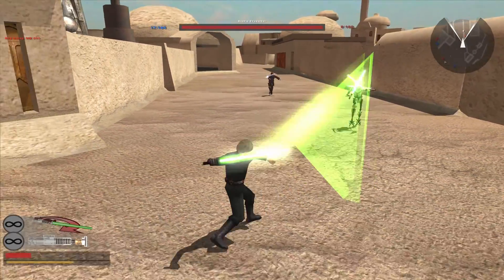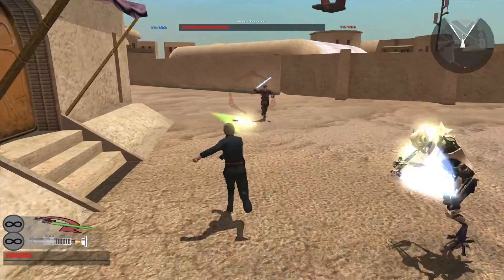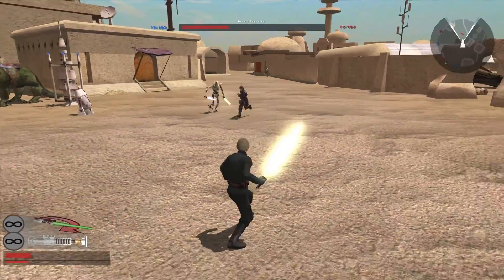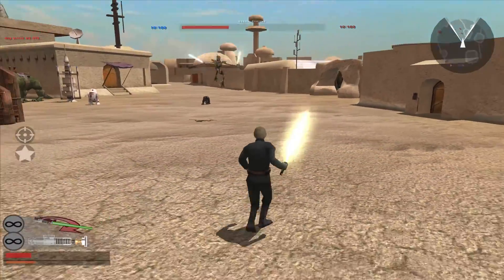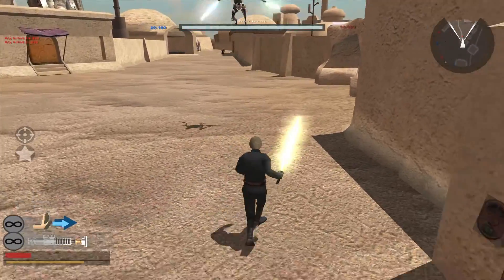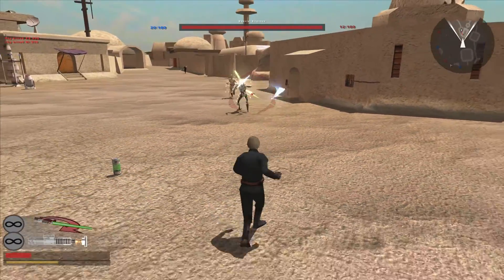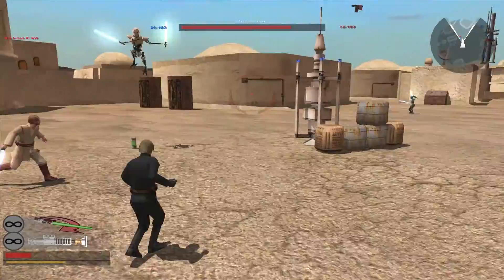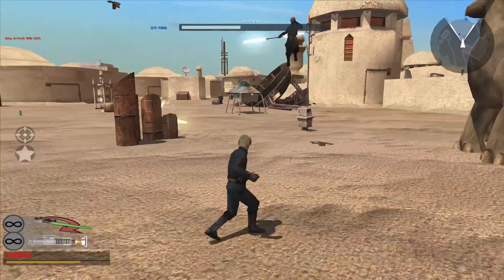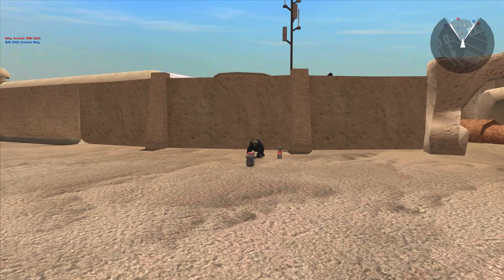For some reason you can block a force push with your lightsaber. Let's see if we can try and kill some of these guys. General Grievous is at a disadvantage in saber throw fights because he doesn't have any ranged weapons, but up close he can probably do a lot more damage. The AI recovers instantly from force pushes and they don't have as much knockback when you hit them as you do when they hit you. And we got Darth Maul coming at us — and we're dead. That constant saber throwing gets kind of annoying.